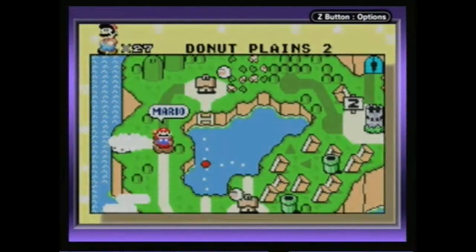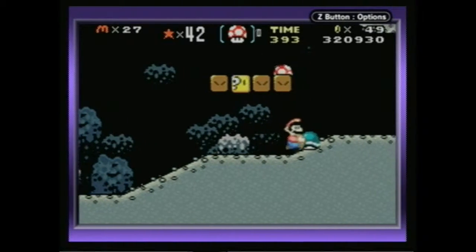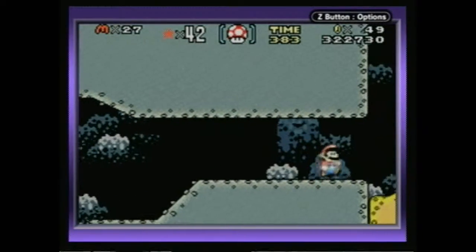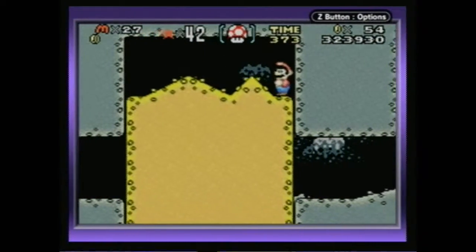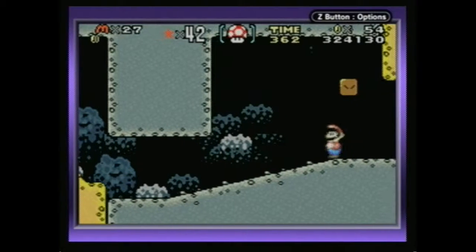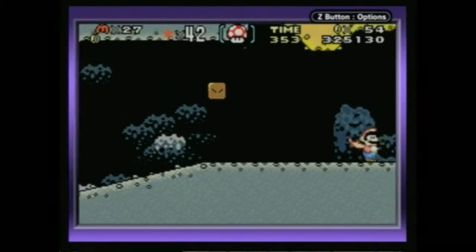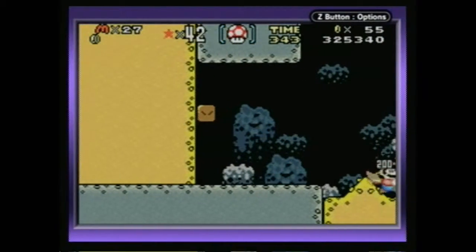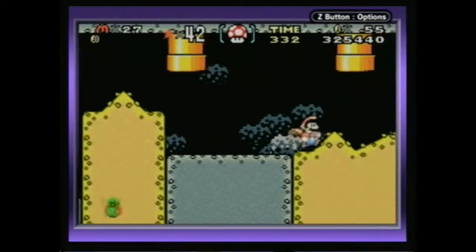And we'll save. Let's finish the main thing of this, or at least attempt to. We know how this stage has been going so far. One thing I need to get used to is utilizing the spin jump more. Those enemies will be very annoying if you don't kill them — those little cave turtle things. I don't know what they're called. Utilizing the spin jump to take out enemies that you otherwise cannot, or just grabbing and holding a shell for protection.